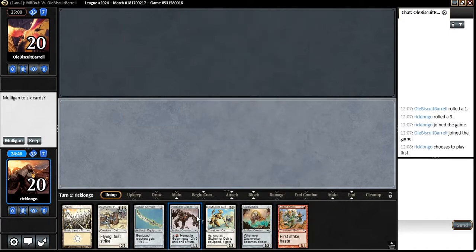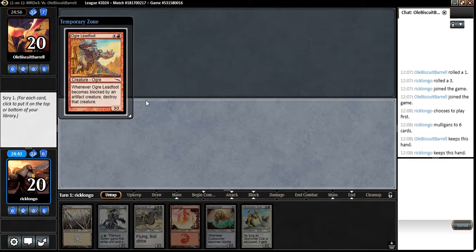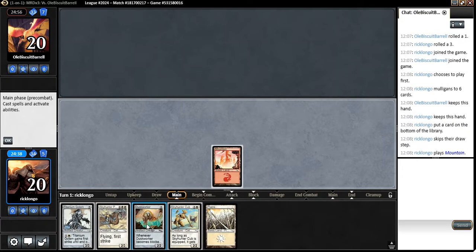If this thing was a mountain, then it would be a very keepable hand. I'll keep, even though it's... yeah, I don't really want to go down to 4 here — to 5, that is.